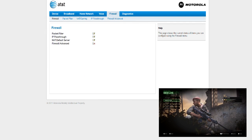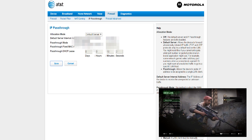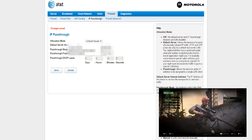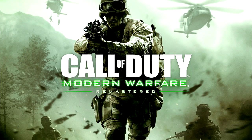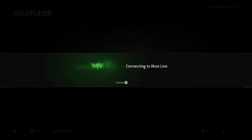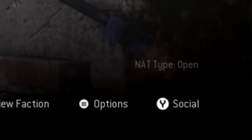Now go to Firewall, IP pass-through, Default Server. I already have the IP set in, and now we'll go to Save. Now that I've saved that, let's go back to the Xbox and see if it changed. As you can see in the bottom right, my NAT type is now open.